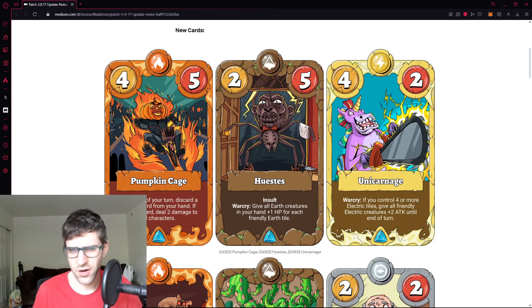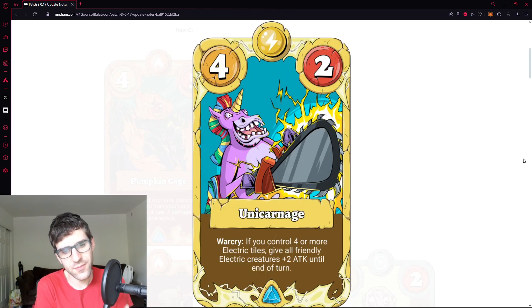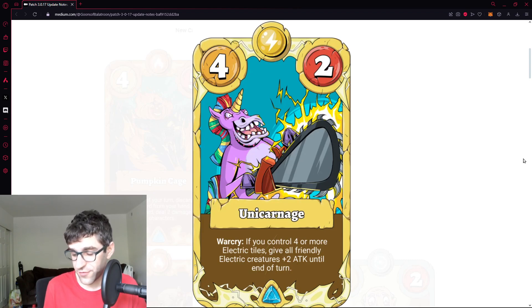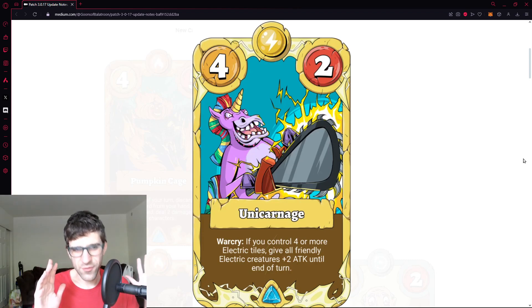I think Huestas is going to be very playable — decent just on its stat line and insult, and the war cry value even at medium could be really impactful. I think this is a very strong card. Next up: Unicarnage — electric creature, four attack, two health, rare. War cry: if you control four or more electric tiles, give all friendly electric creatures plus two attack until end of turn. That's crazy — this is an alternative win condition or combo piece alongside Sapien Charge.